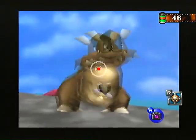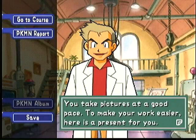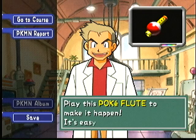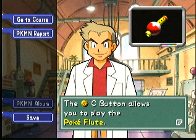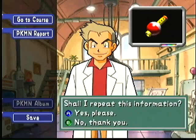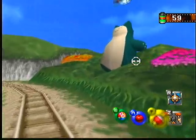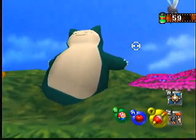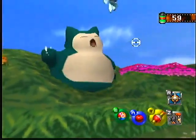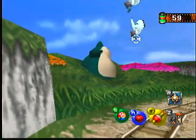Throw a Pester Ball at the Kangaskhan to make it turn around and roar at you. Once you've gotten a picture of one Pokémon sign, he gives you the Poké Flute. The Poké Flute has three different tunes, and the Snorlax dances differently to each one. This is the cutest thing — I think the second one is my favorite. He is down to boogie.